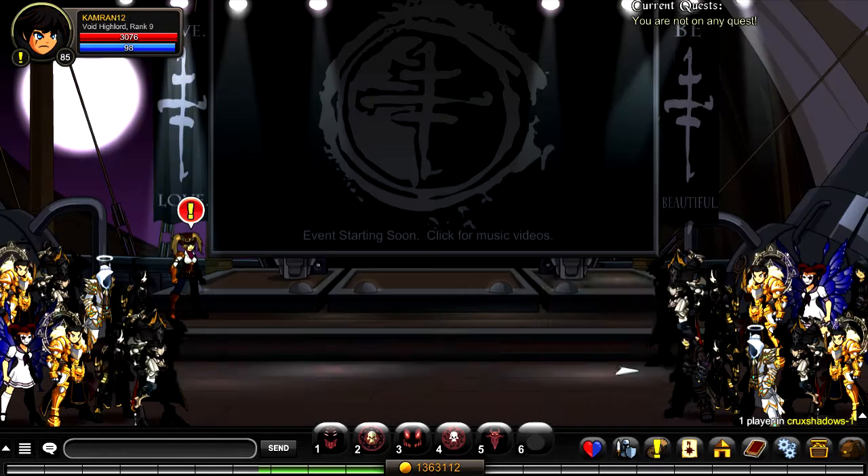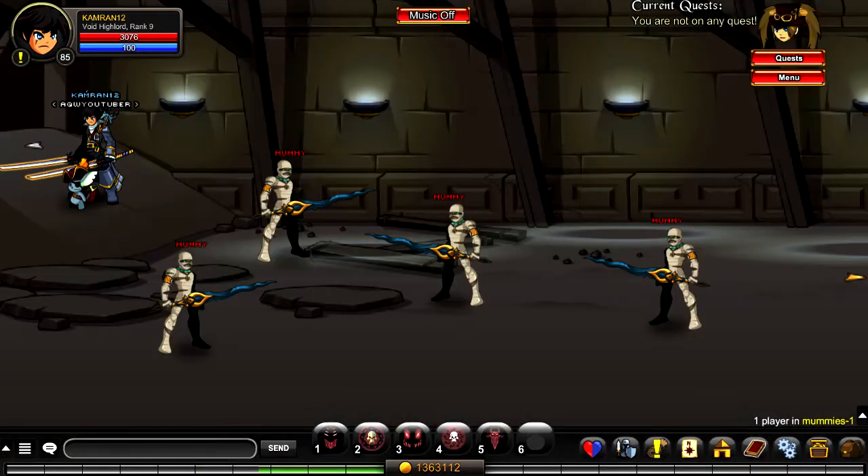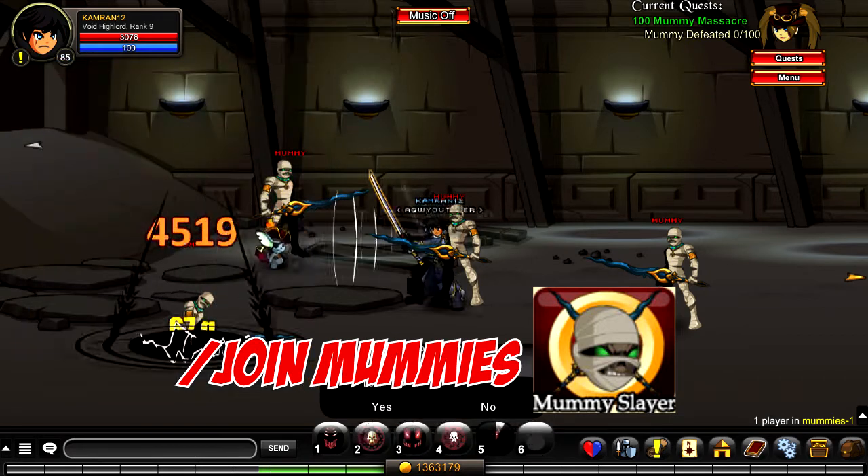The fourth badge is called Crew Shadows Defender. To unlock this, complete the Crew Shadows 2015 Mog Loween event. The fifth badge is called Mummy Slayer. To unlock this, slash join mummies and complete the only quest in the room